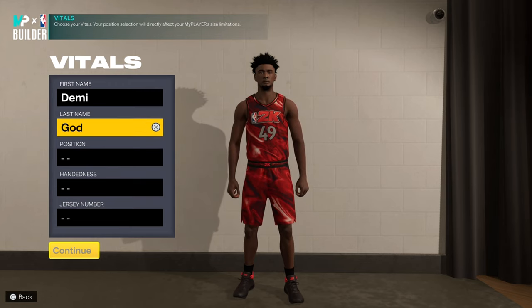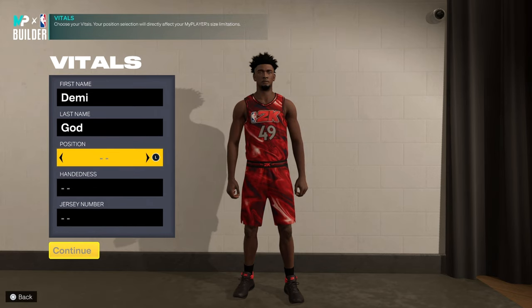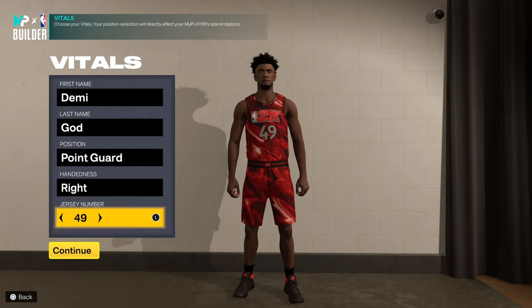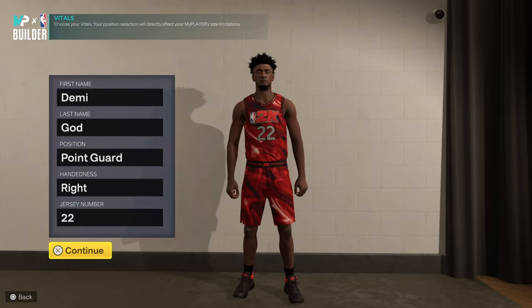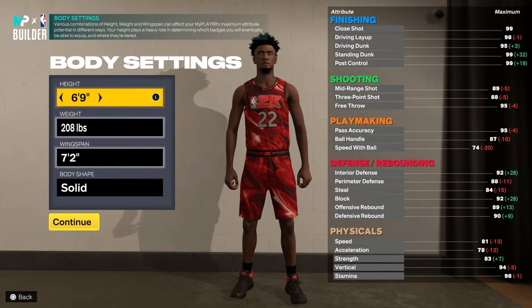Hey, what's good y'all. Season two just came out, so I made a new build for season two. I'm gonna go ahead and show y'all — this build can do everything. It's a 69 build because of how OP 69 builds are. This is basically a LeBron build, kind of more like a younger version.